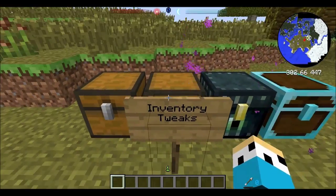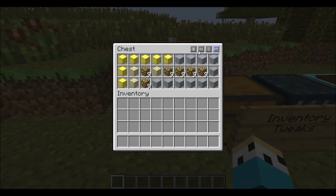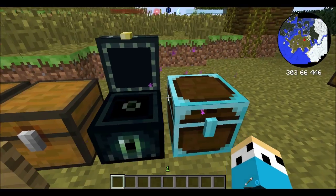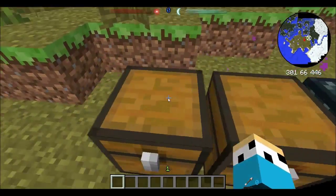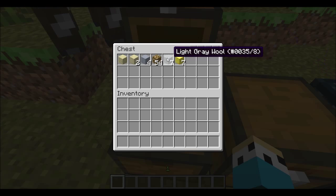The first mod we're going to cover is called Inventory Tweaks. It's just a simple little mod. You see these buttons here and it sorts items. If you press this one it sorts them all by default sorting, meaning probably by ID number.